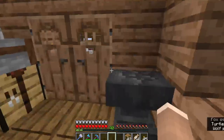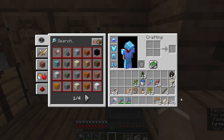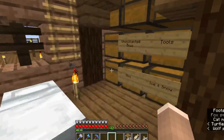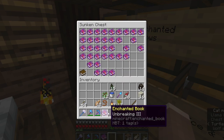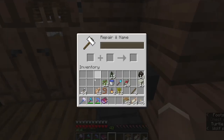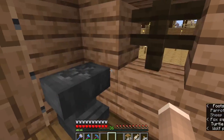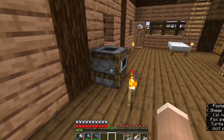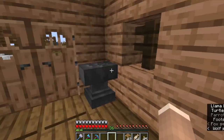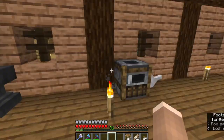I could potentially start putting Unbreaking on armor. I don't have Unbreaking on this pickaxe, which is actually more valuable than the armor because I can trade for more armor — but I cannot trade for the pickaxe. So while Mending is good, Mending and Unbreaking is better. I'm afraid to even pick it up to see the durability tooltip because I'm not sure if it loses any when you just place it.